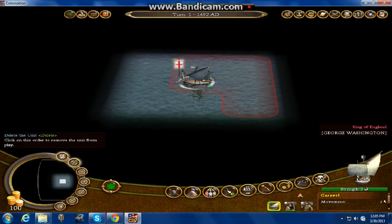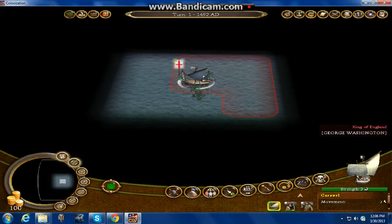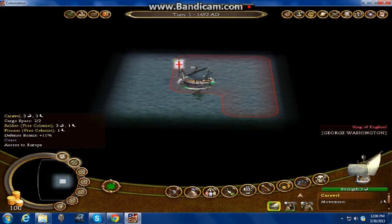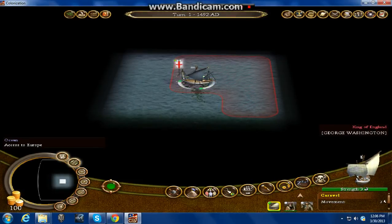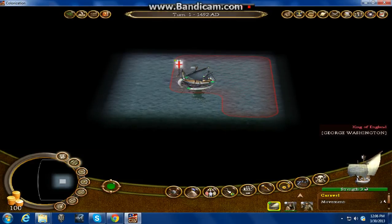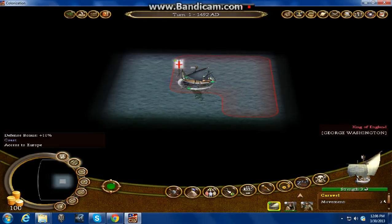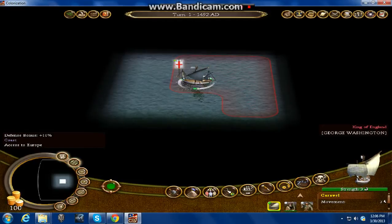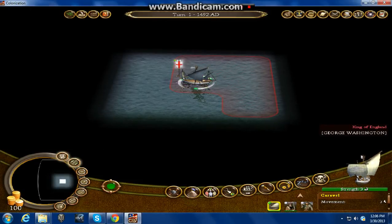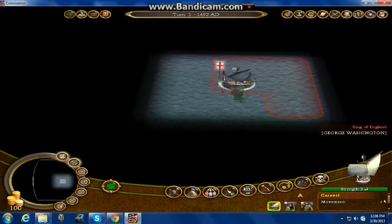Here you've got your delete unit, which basically just sacrifices a unit — I doubt any of you would ever use that. Sentry is like basically staying at one spot without moving until an enemy comes within sight range. Say you want to protect your borders with soldiers but don't have time to keep watching them. You put them on sentry, and if you're at war, the minute an enemy comes into range it activates that unit and your screen automatically switches over to wherever that soldier is.